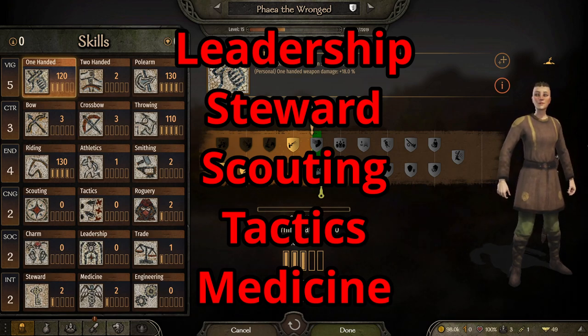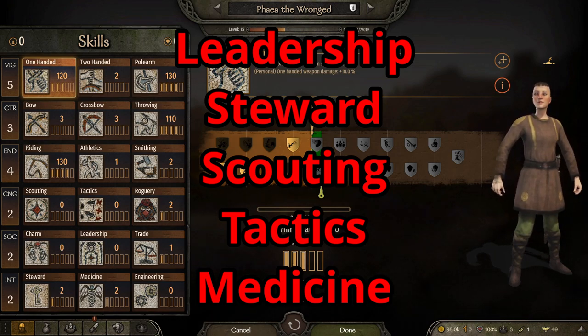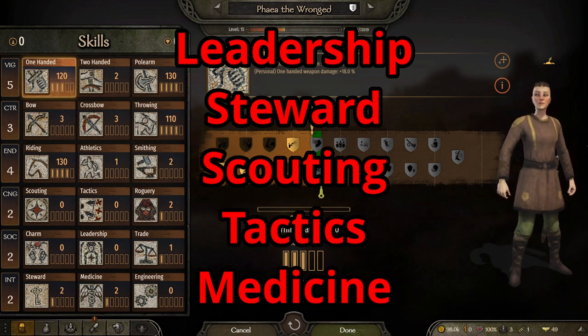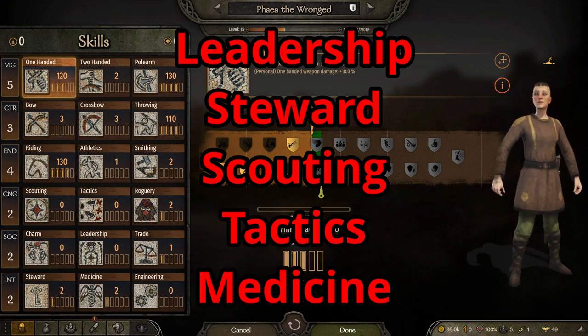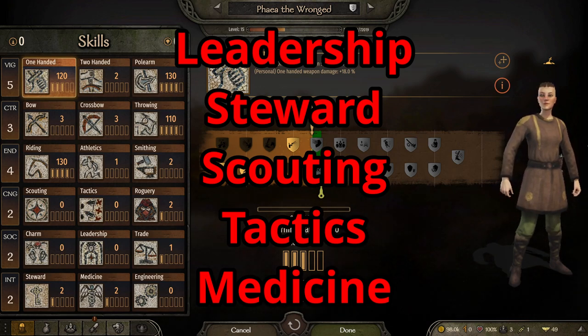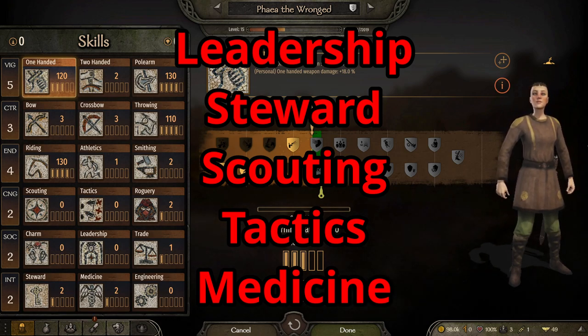Next would be steward. Now this could be a little shocking to people, but for the most part steward is going to serve one purpose: to give you additional troops. You're going to be able to get a little bit of steward, but to focus three or four points into steward just to maybe get yourself about 30 or 40 more troops isn't going to be a huge difference compared to the next three skills.